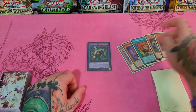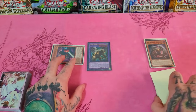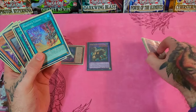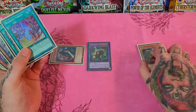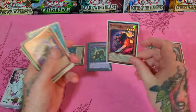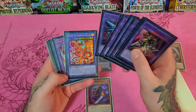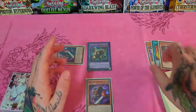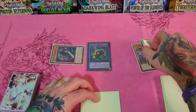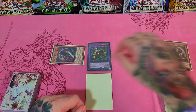Now we have chain links again. Chain Link 1: Gazelle — search an illusion monster. Chain Link 2: Big Wing Berfomet targeting Mirror Sword Knight to special summon. Chain Link 3: Chimera King to rip a card during the end phase. Resolving backwards: we get to rip a card during the end phase; Mirror Sword Knight is now in play; and we add — probably Codal if we didn't start with him, or Mirror Sword Knight for Albion targets. Activate Chimera Fusion to add back, then set Chimera Fusion and pass.